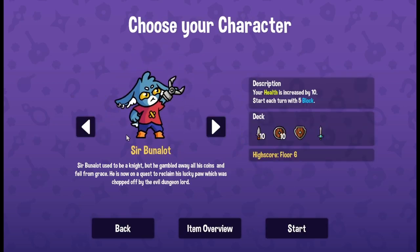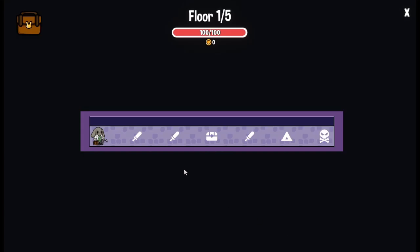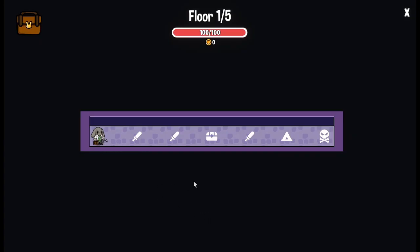Hello everybody and welcome to Dungeon Clawler. We're going to choose Bernie. Bernie's main thing is that we only have three seconds to use the claw but we get 100% more coins, which basically means whatever build we end up doing is going to involve coins. This is going to be a slapping with money kind of run, which means magnets, hand of Midas and golden daggers.